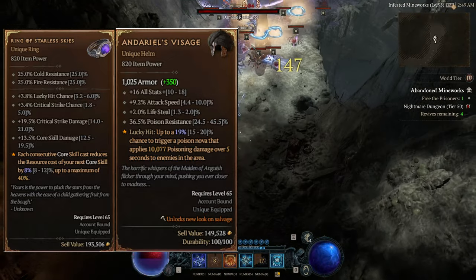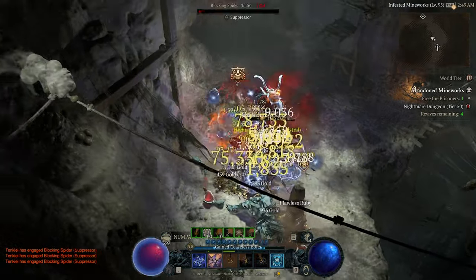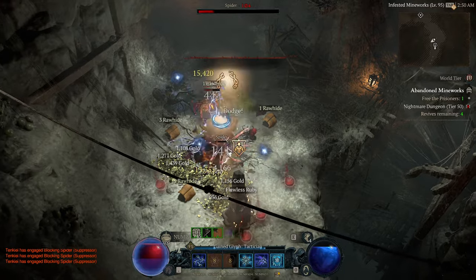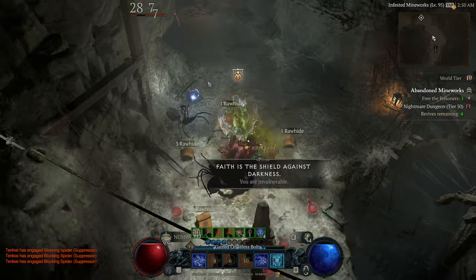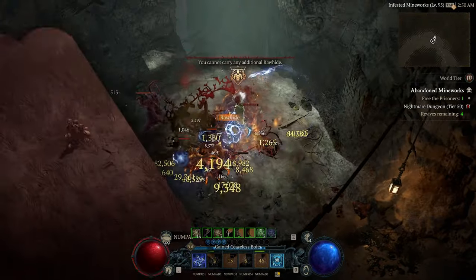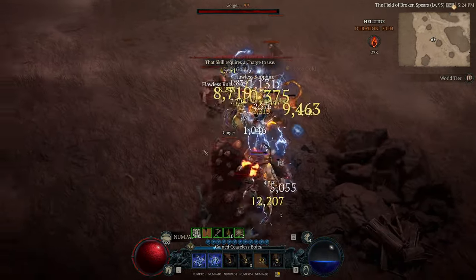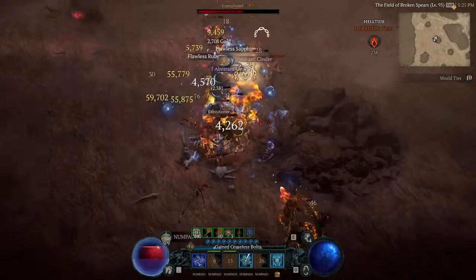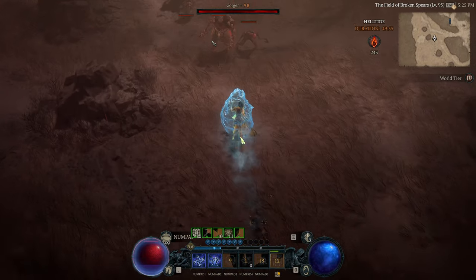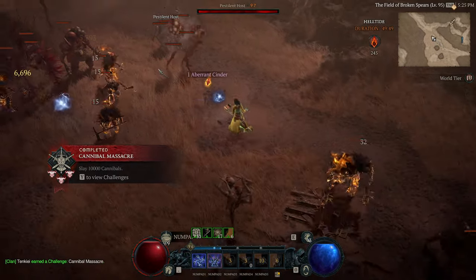Ring of Starless Skies is tied to core skills. If you're playing a class that has a core skill build, casting the core skill consecutively reduces the resource cost of each core skill by between 8% and 12%, up to a maximum of 40% — meaning after 4 or 5 casts, you get a 40% mana cost reduction. My guess is that this stacks multiplicatively with the normal mana cost reduction, meaning you pay about 40% of a normal mana cost in total, though if it stacks additively, that's completely insane. It's not always mana cost — it could be Energy, Rage, or whatever resource Necromancers use. Plus, Lucky Hit Chance, Crit Chance, Crit Damage, and Core Skill Damage aren't bad stats to have.